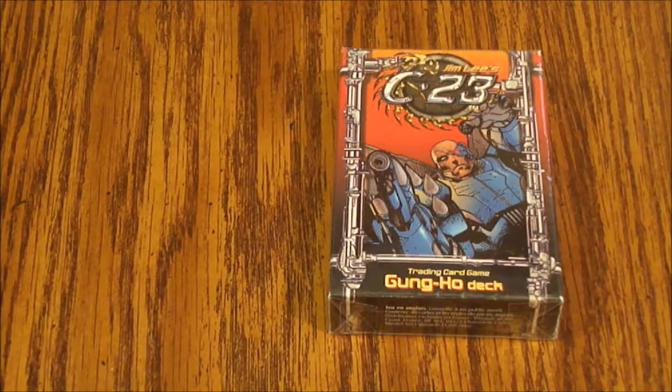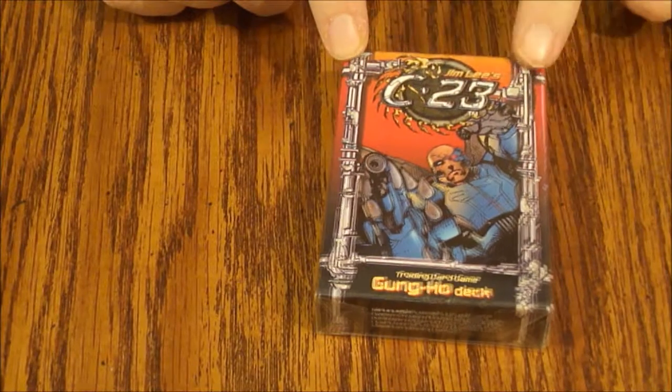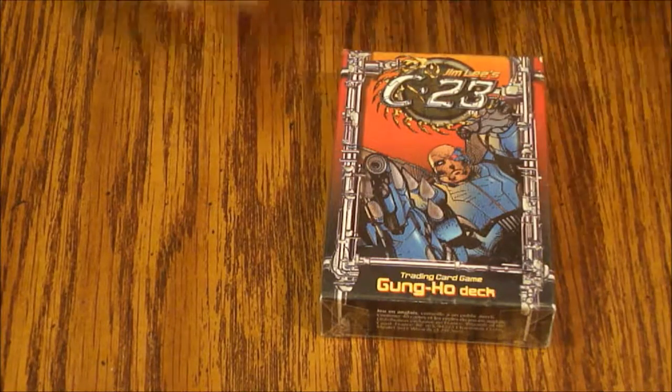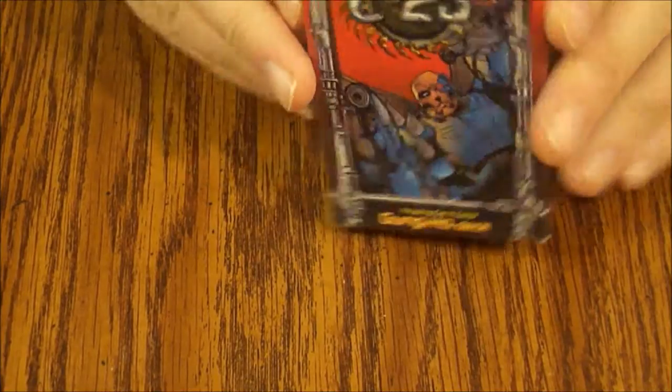Hello and welcome to another episode of What's Inside. Today we're looking at the Gung-Ho deck, the final starter that we have seen for Jim Lee's C23, put out by Wizards of the Coast. This is part of the Arc System and is interchangeable with other Arc System games. So this is a 40-card starter; there are 162 cards total, so we are going to see some duplicates in here. Let's get right into this and see what's in this final deck of the Arc System, the Jim Lee's C23 cards.